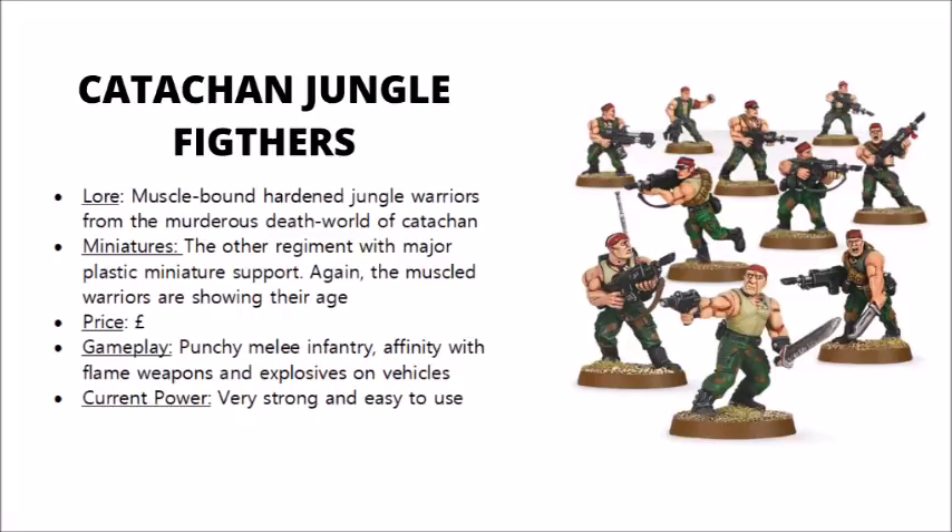When the regiment makes war off-world, Kaschans are notably famed for their close combat, bearing long blades and brutal knives in addition to their lasguns and bayonets. Veteran teams make frequent use of shotguns, demo charges and flamers, and among vehicles, high explosives and hellhound tanks are the preferred weapons of choice.